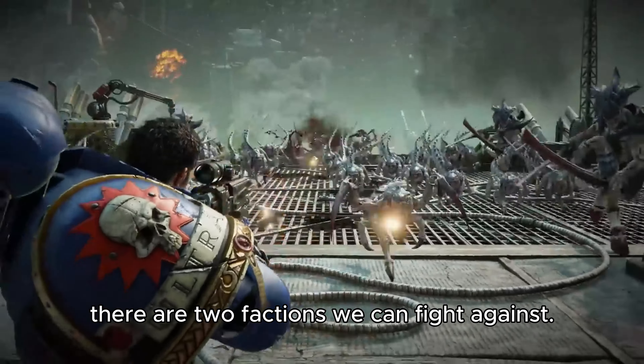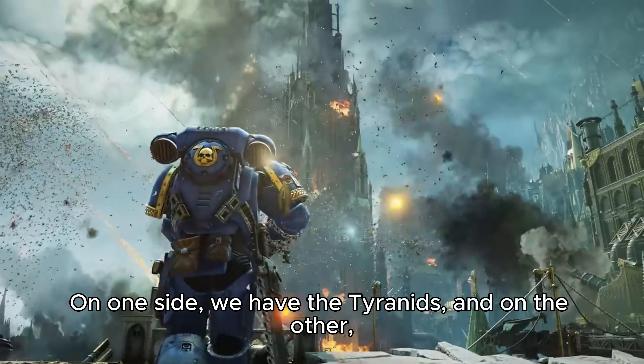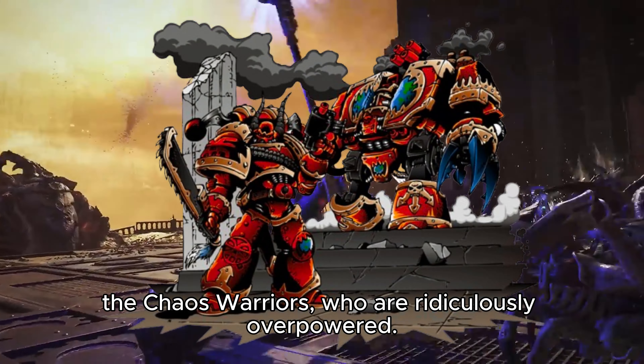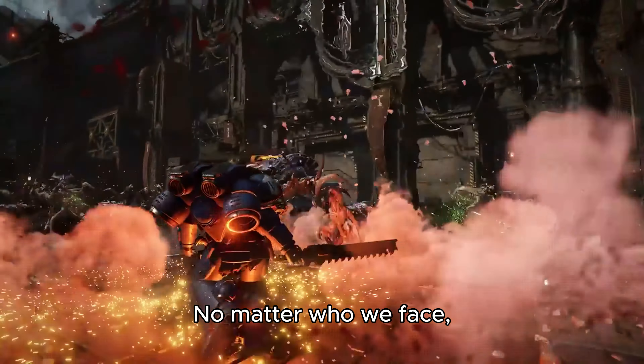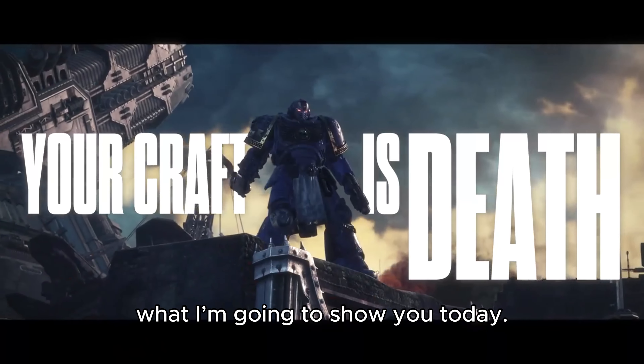In Space Marine 2 there are two factions we can fight against: on one side we have the Tyranids and on the other the Chaos warriors, who are ridiculously overpowered. No matter who we face, we need a class capable of taking down bosses and heavy enemies quickly. This is where the Tactical class comes in — with its special ability it can make short work of felling enemies even on the highest difficulty, but to do that we need the right build, and that is what I'm going to show you today.